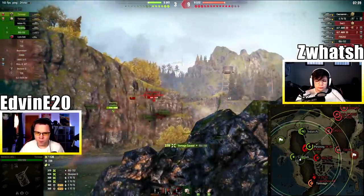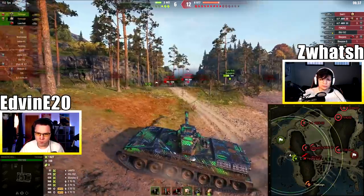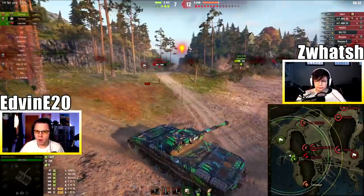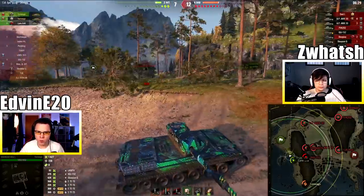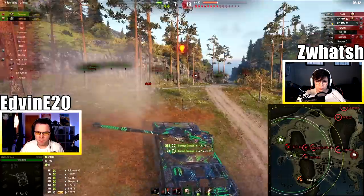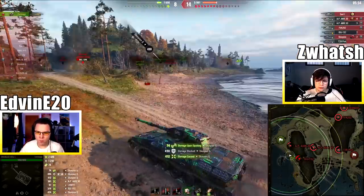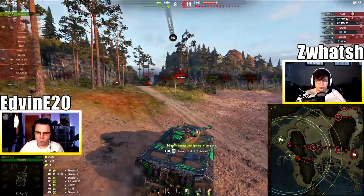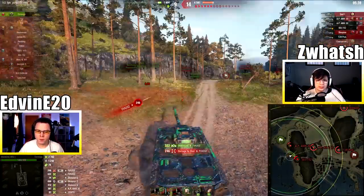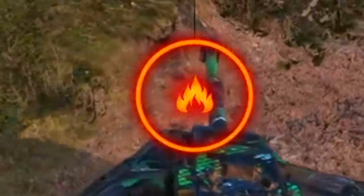Oh god. I could go through the middle. No. What do you mean game? My god, EBRs are so stupid. Engine back — now you're just very slow. Dead. What? How was he not spotted? The ISU killed him before I could go down. ISU no. What do you mean fire?